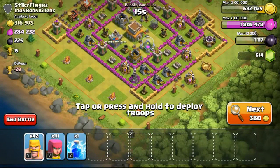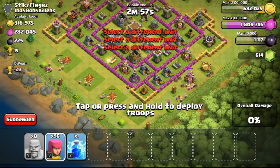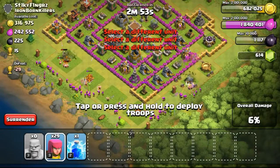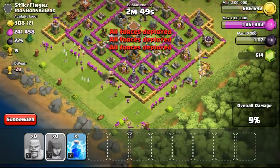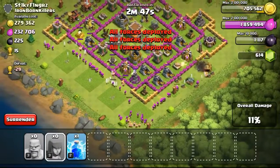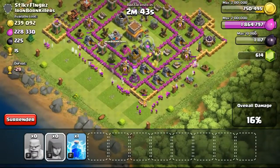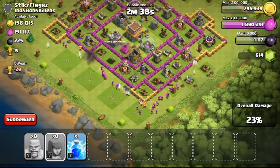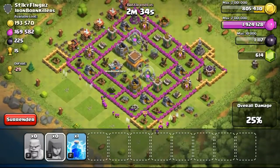Now going ahead with the second attack on this Town Hall 8 with 316,000 gold available, focusing on the gold because the gold mines are really full, especially on the bottom. The bottom left and right side had the gold mines all separated. I don't really like to farm this kind of base — I usually prefer those dead bases with gold mines in one straight line on the outside in front of the walls with no defenders.